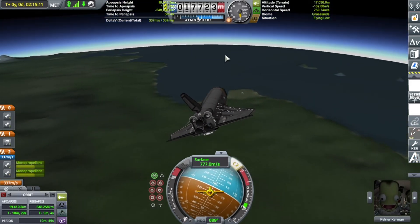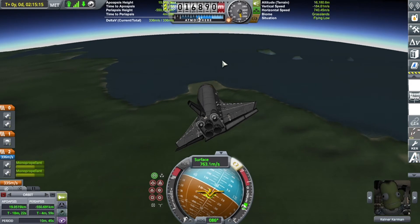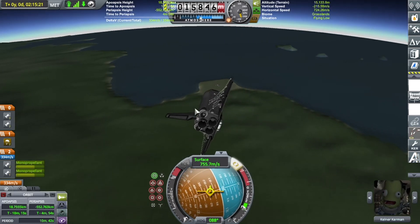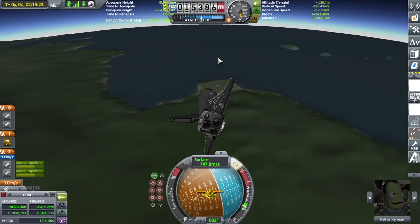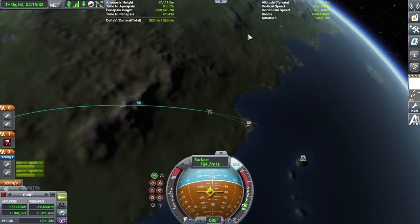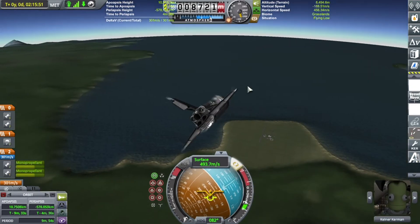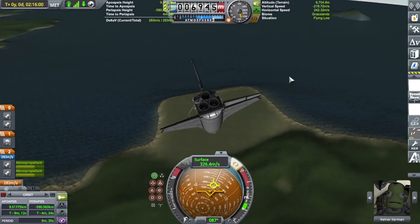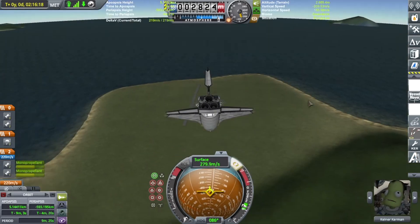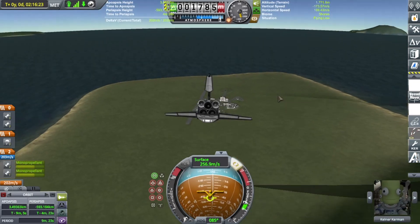If you're on approach to the runway you may want to bring out the air brake. But be careful — if your speed is getting really low, the air brake will make you spin out, and then you went short of the runway. We're getting closer to the runway so I bring out the air brake and you could turn the deploy angle up to 38 degrees.